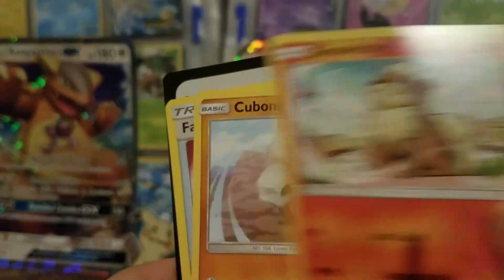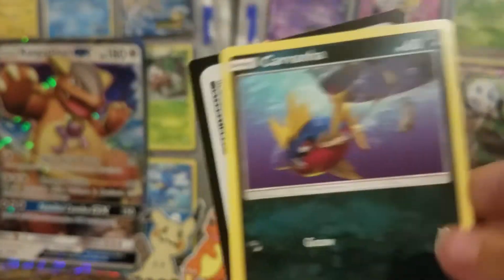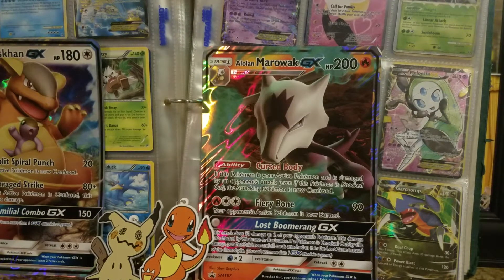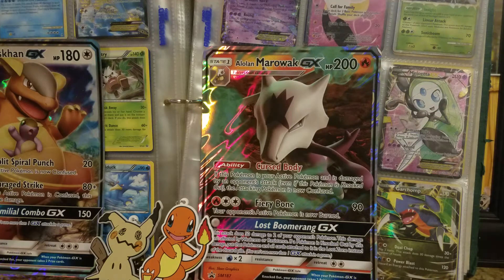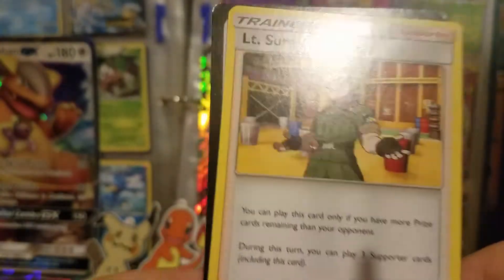She starts off with a Growlithe, a Cubone, and a Fairy Charm. Next pack — it's like when you open the pack the bag rips off but you still have to open it. She's starting this one with an Ekans, a Carvanha, and the last card is a Togetic. — 'Oh, you like that one?' — 'I like the Jigglypuff.' I guess Fairy Pokemon are going to be your favorite! She's opening the next one with no problems. Her first card is Inkay — and look at that, she got a Whimsicott GX! So she does have all the luck on these pack openings — she already beat me by a mile.